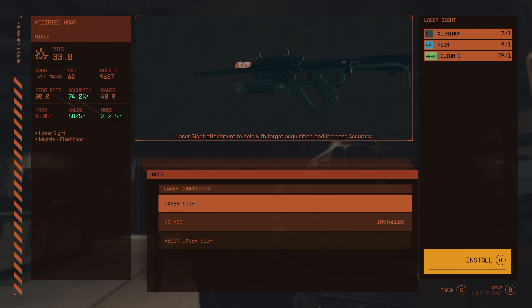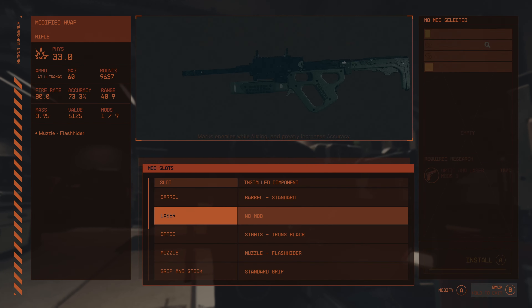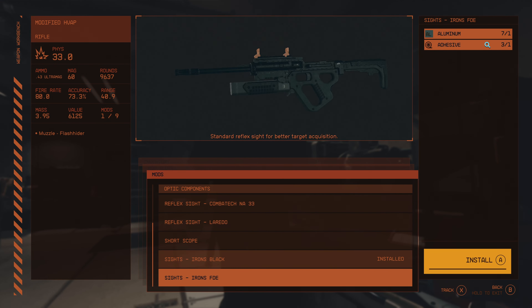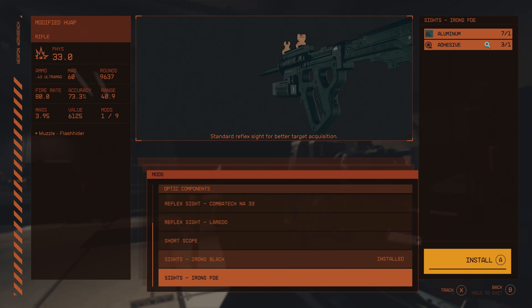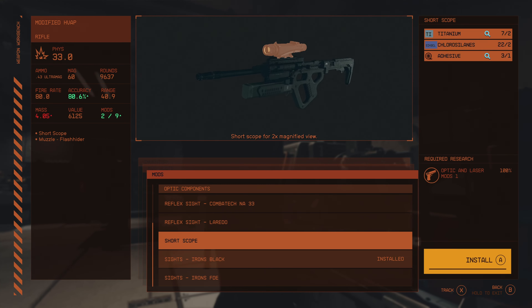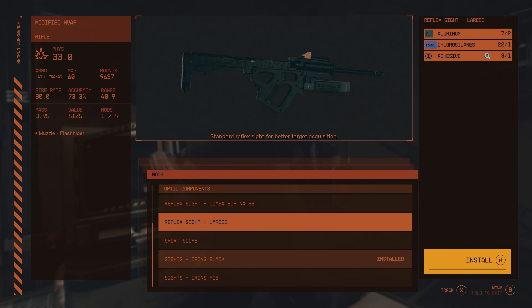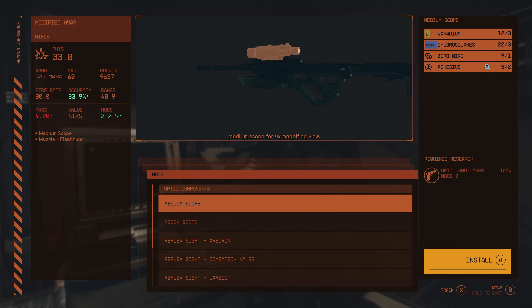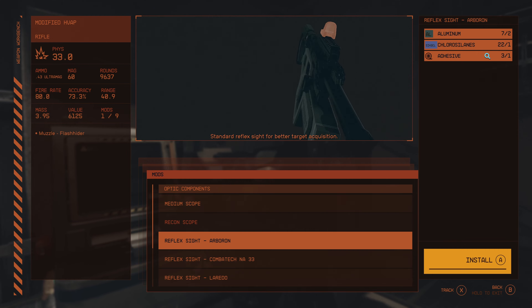Then for the laser, we can have a laser sight or a recon laser sight — I'd stay away from the recon laser sight. For optics, we've got iron sight, FDE iron sight, black iron sight, a short scope, Laredo reflex, Combat Tech reflex, Arborin reflex, Becon scope, and medium scope. I like that they basically went with various options.